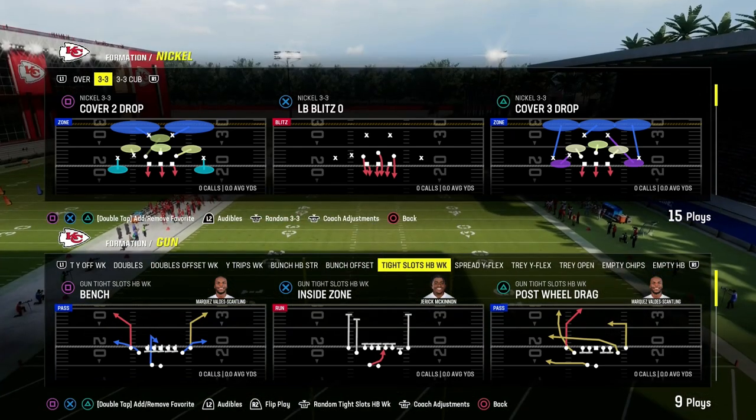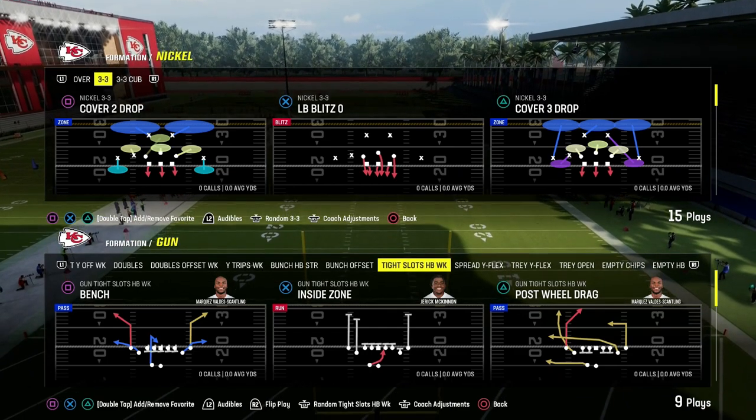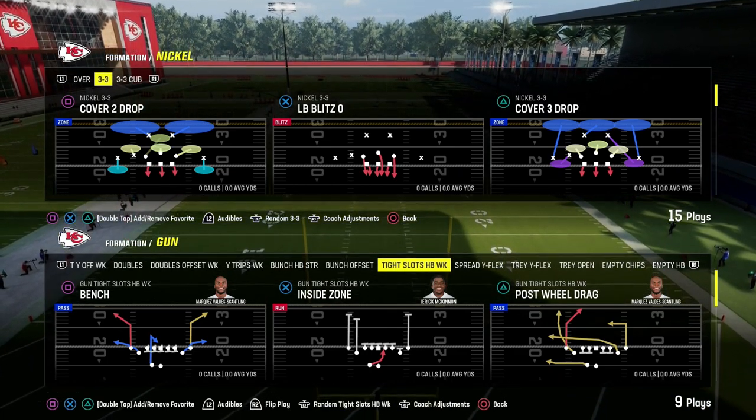In this video, I'm going to show you the number one offense in Madden 24, and it comes to us out of the Bengals playbook. We're going to be taking a look at Tight Slots Halfback Week.